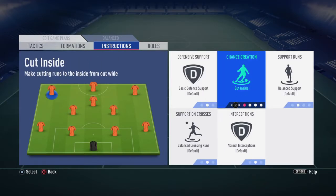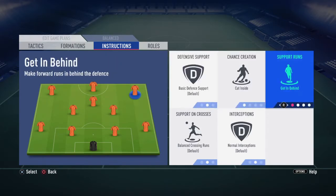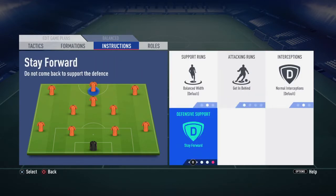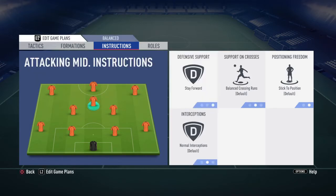The player instructions are going to be cut inside and get behind for both wingers. For your striker it's going to be get behind and stay forward, and for your CAM it's going to be stay forward. This means your entire up-front trio — left winger, right winger, and striker — will make runs wide whenever you have the ball.